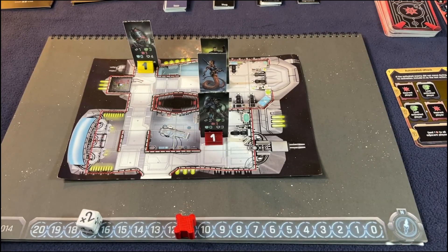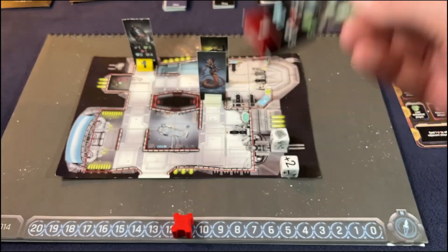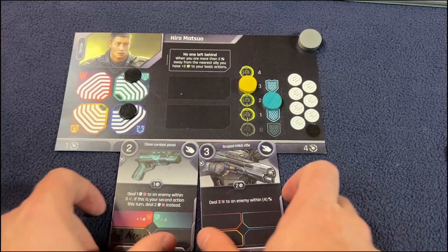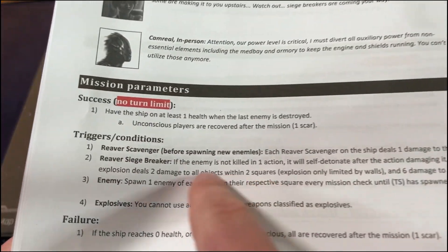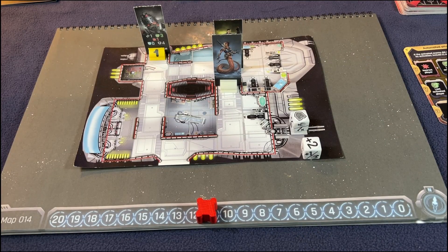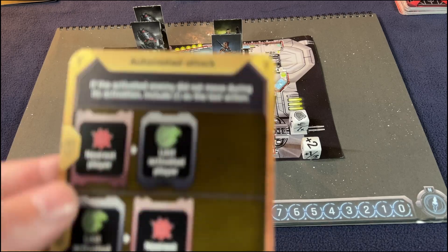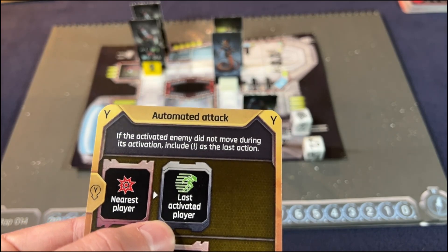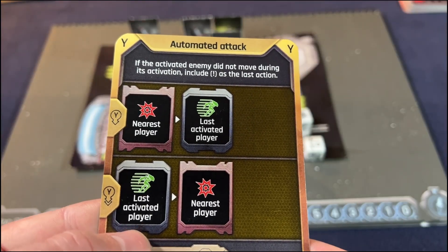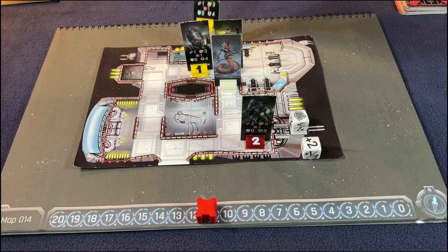Hero gets one shield back, now at two shields, and does three damage — the enemy has three health with zero defense, so he dies. Free rest action puts the token over. The scavenger didn't deal ship damage because it wasn't spawned before the turn. Enemies spawn again for round two — number two in each slot. Yellow activates: the first attacks the nearest player — no one near — then moves toward the last activated player. The second moves toward Hero and attacks for one damage, bringing him to one shield.